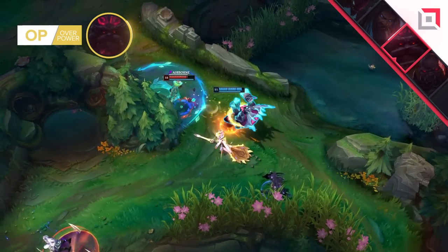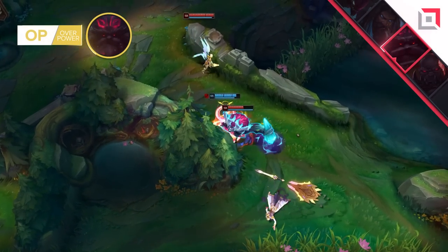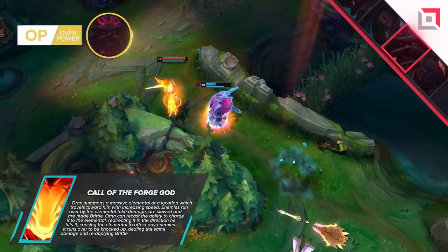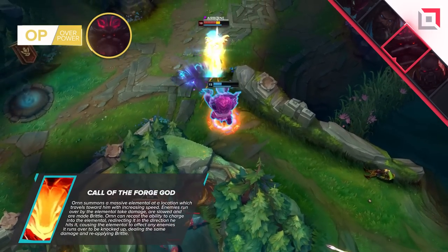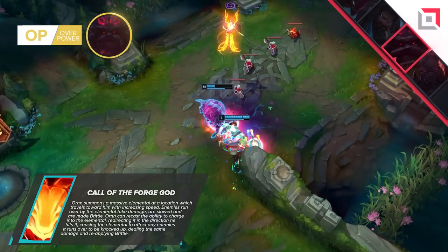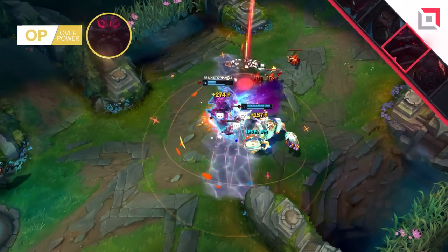His benefits don't even end there. His ability to engage is absolutely absurd. Call of the Forge God is an incredible tool for setting up teamfights. This ability summons a massive fire elemental that not only damages but also knocks up enemies if Ornn manages to connect the second blow. When playing Ornn make sure you utilize your surroundings as best as you can.